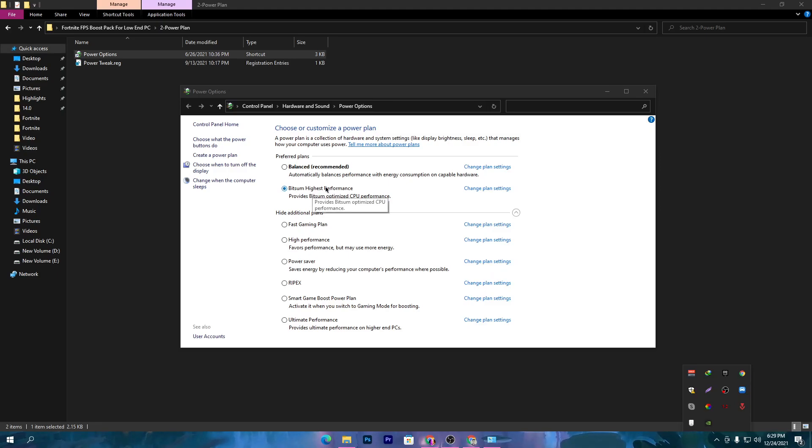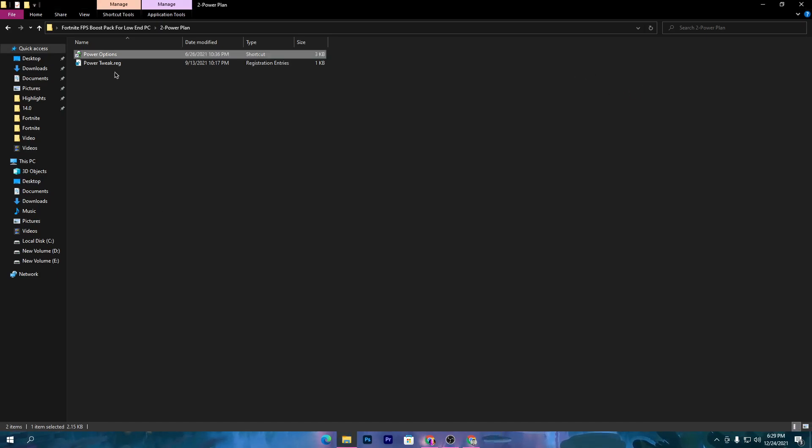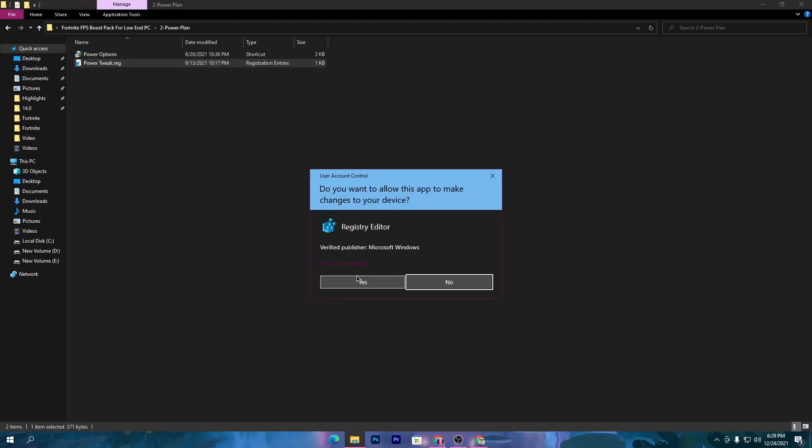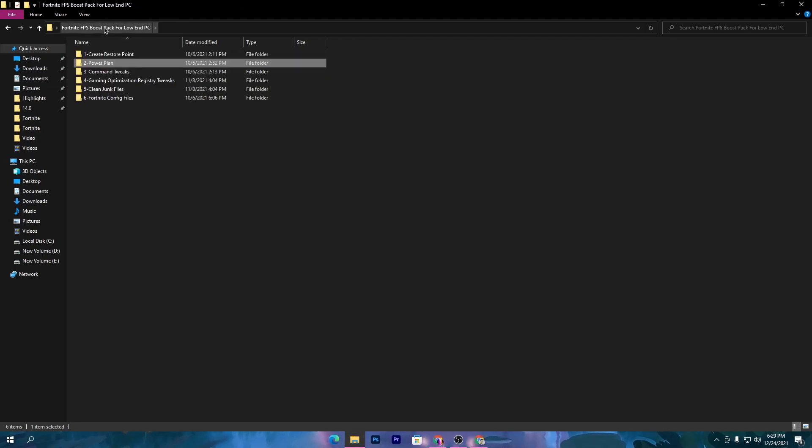Once you download the Power Controller, you will get the option for the Bitsum High Performance power plan, which is one of the best power plans available. But if you don't have it or don't want to use the Power Controller, simply select High Performance. Once done, close out Power Options. Next, there is a power peaks .reg file — install this file, click Yes, and install the registry files.